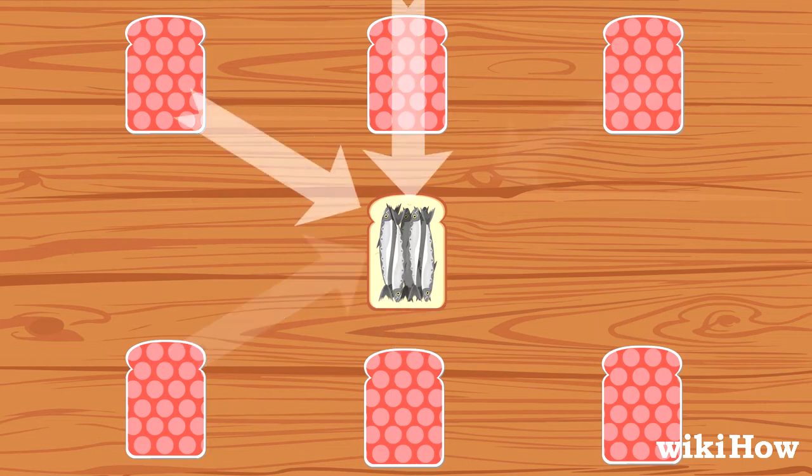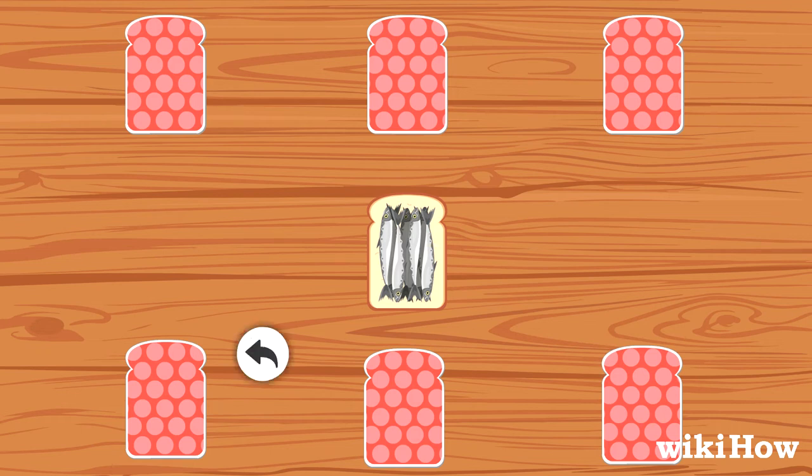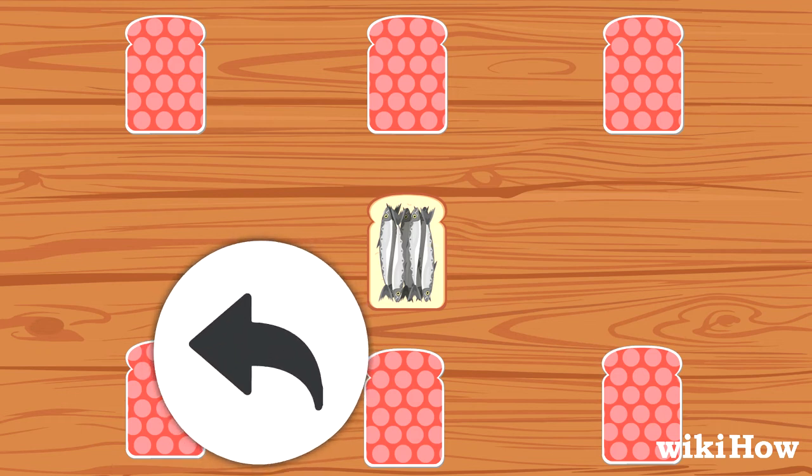Each player should keep their cards face-down in a pile in front of them. The player to the left of the dealer goes first.